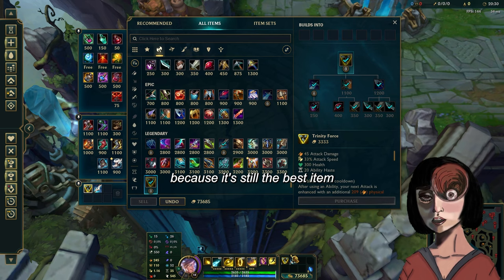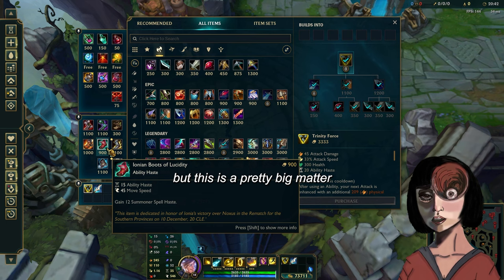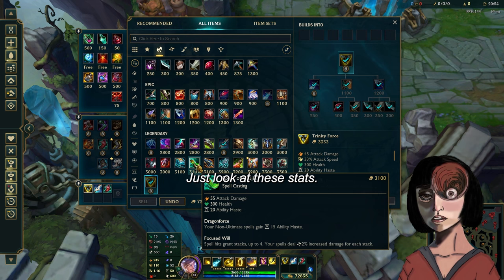Another major thing that changed is that Ionia boots got nerfed — they have 5 ability haste less. It doesn't seem like much, but it's a pretty big nerf for Ezreal. Another item, and this is probably the best item in the game for Ezreal right now, is Spear of Shojin. Just look at these stats, just look at this passive. It's a must-have.